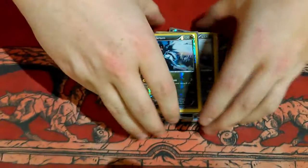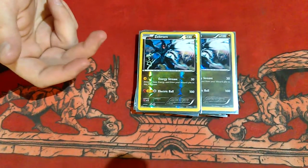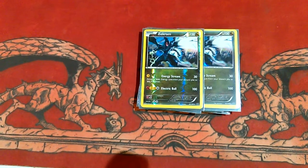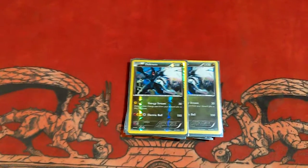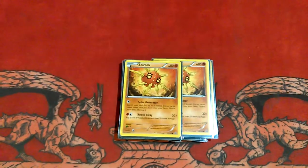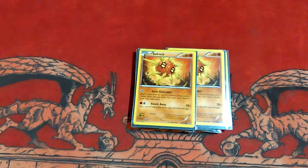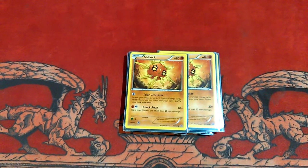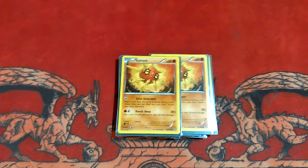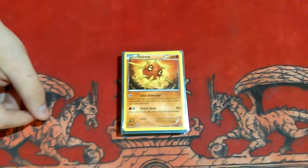I run two Zekrom — the Energy Storm version, to help recycle your energy back. Zekrom plus Energy Pouch means you can get all your energy back, pretty much stretching your hand. It's similar to Energy Retrieval but does 30 damage. To finish the Pokemon lineup, I run two Solrock, just to search out those special energies which are necessary for the deck to run consistently. Without them the deck would still run, just a lot slower — and in this deck you need speed more than anything, especially running so many EXs that each require at least two energy to attack.